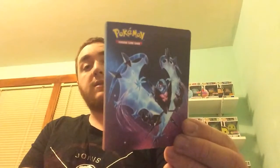And then you get a little album to hold all of your cards in. On the front it has Dawn Wings Necrozma, and on the back it has Dusk Mane Necrozma. I'm going to get so sick of saying those names by the end of this.